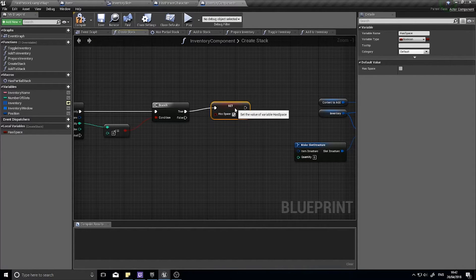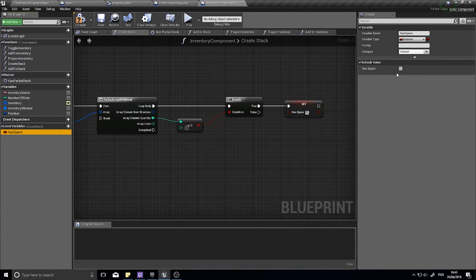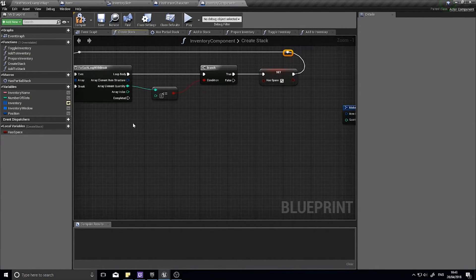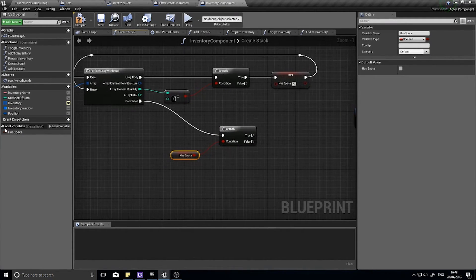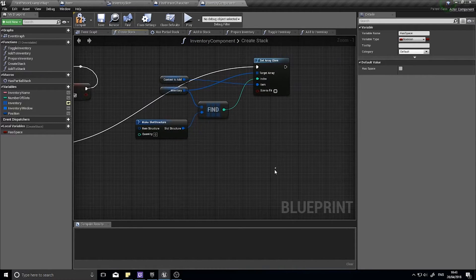Choose Set and tick the box to True. If there isn't a space, this will never become true and will always return false — meaning 'Has Space' stays at its default value of false. Once we've done the Set, drag this back to Break to break out of the for loop — no need to continue iterating. Once it's broken, we check 'Has Space': drag it out, choose Get, and put it into a Branch. This checks whether that variable has been set. If it has, it means there is space; if it hasn't, there is no space. If it does have space, the true value goes all the way to our Set Array Element and creates the stack.